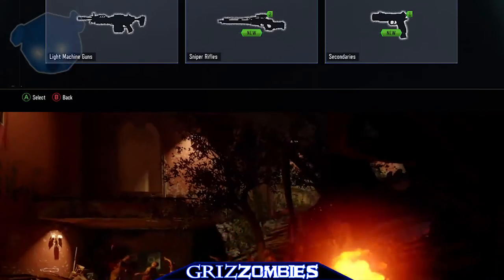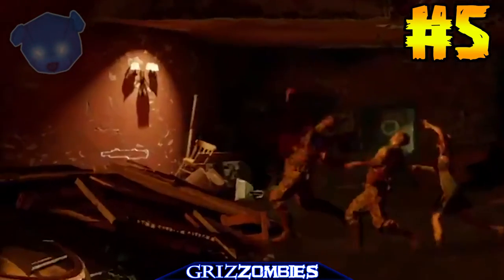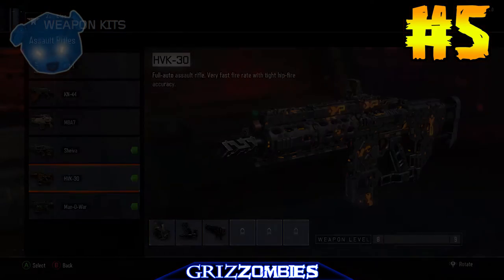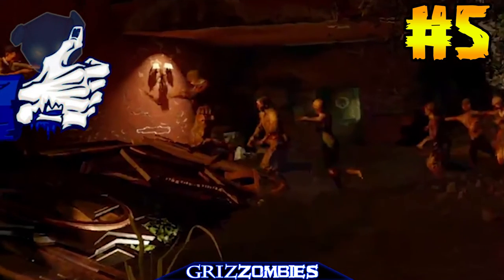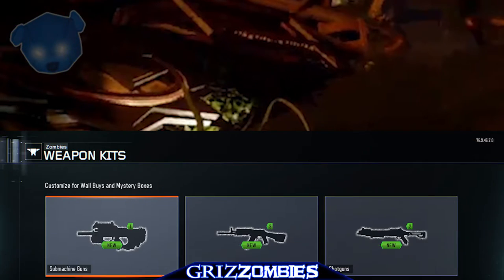We'll know more once we get in game. This isn't in any particular order because the next weapon is the HVK. When you see the wonder weapon — the Apothicon Servant — on the left side of the wall, you'll be able to see the HVK. It has the exact same icon and symbol as the Shiva, which was very confusing. I'd like to thank Riz for helping me figure that out. This weapon is located in the Kino area.